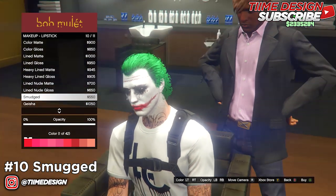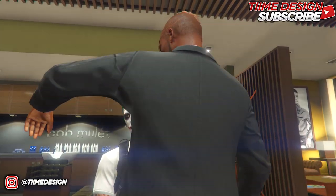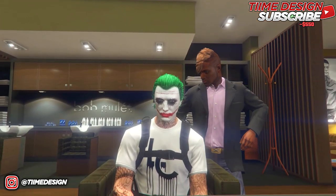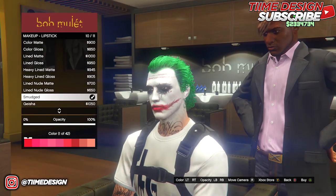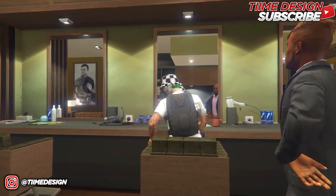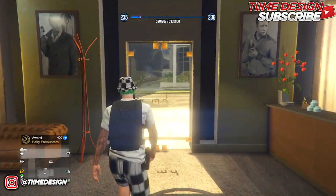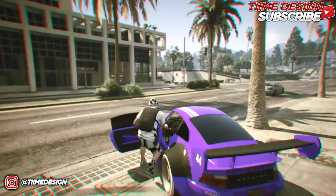Now come over to makeup and lipsticks and purchase Smudged. Set the color to number 1, which is red, and raise the opacity all the way to 100. As you can see, it's already starting to look like the Joker. So far you should have the Slicked hairstyle, Sorrow Demon or Clowning face paint, and the Smudged lipstick with opacity at 100 on all of them.